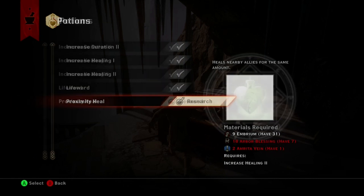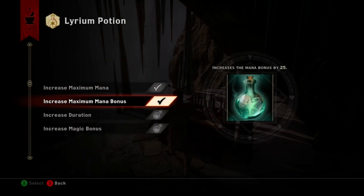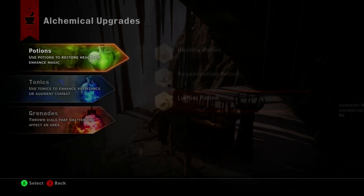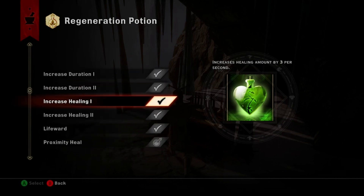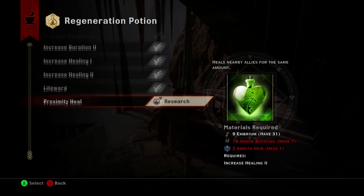Now for your potions. This dragon will be dealing massive amounts of damage to your party. You can negate some of this damage, but you'll still be absorbing quite a lot. All of your potions should be highly upgraded by now, but the one I will emphasize is the regeneration potion. It has a nice little upgrade called Proximity Heal, which heals all characters near the one that used the potion. This is a huge advantage given the amount of damage you'll be taking.